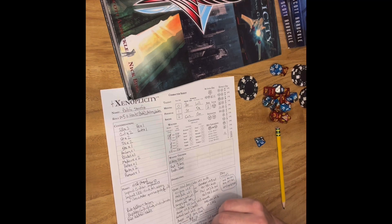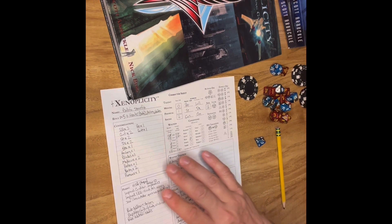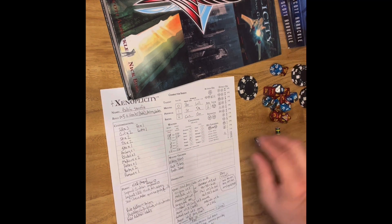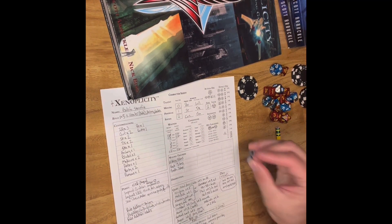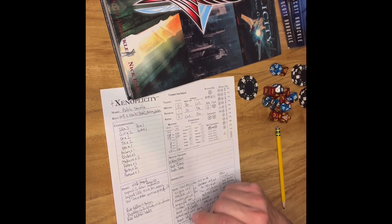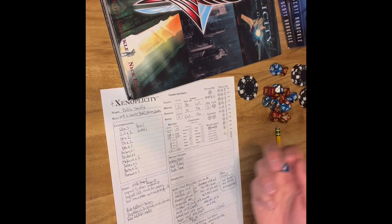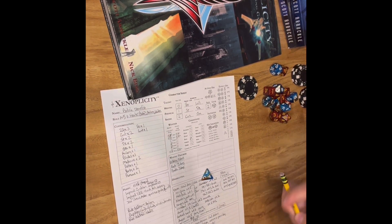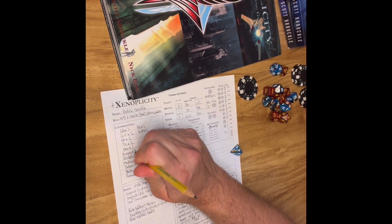He also jumped out of the way of a boulder, so he could try to improve his reflex as well. But for the sake of this video, let's say he wants to improve his blades skill. He's got a rating of one in it now. So I'm going to roll a d4 at the end of the session, and I need to roll a two or higher to advance blades from rating one to rating two. I rolled a four — that's enough.